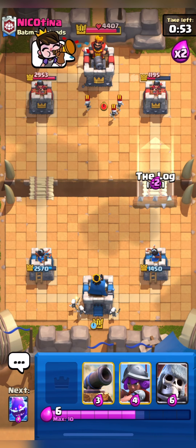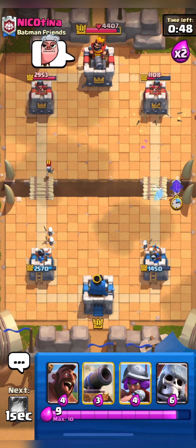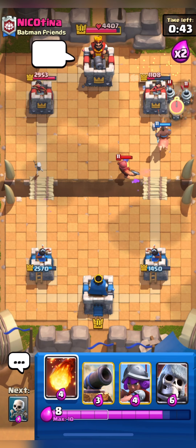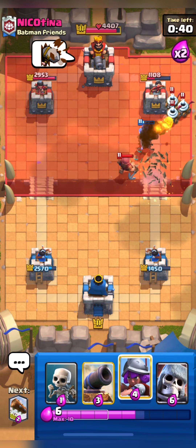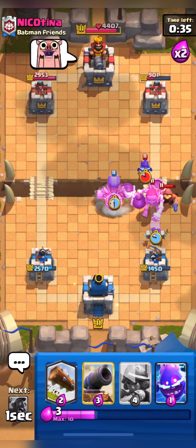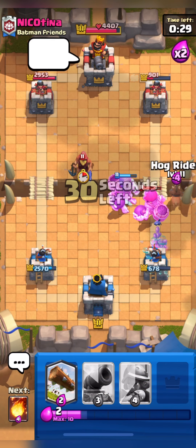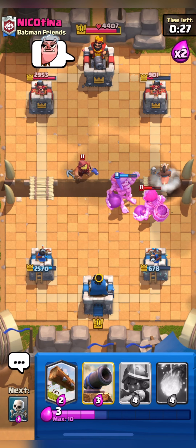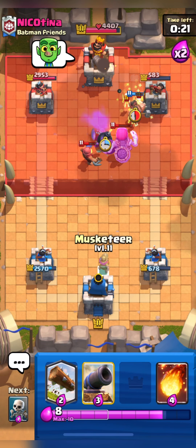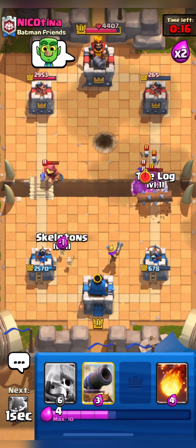I'll use my Log and then go in with my Hog on his weak side tower. He used his Fisherman — Fisherman will pull my Hog, so I don't think Hog will get any shot. I'll Fireball his Zappies and Fisherman gets a lock. It'll get some damage — our Hog gets two shots which is great. I just need one Log and Fireball to finish the match.